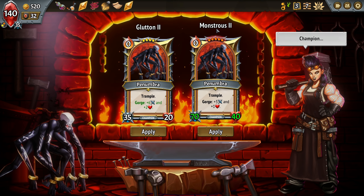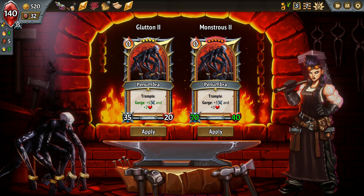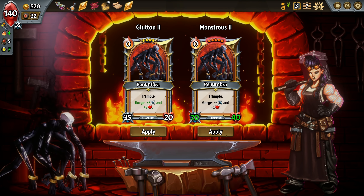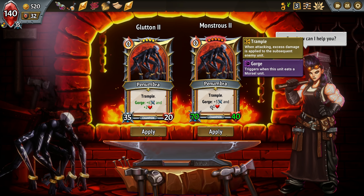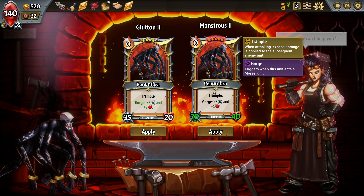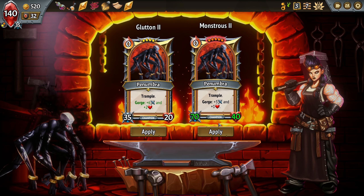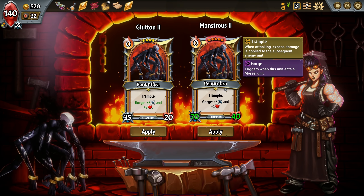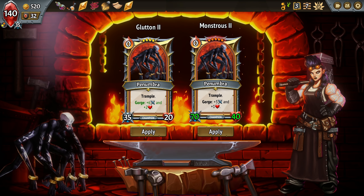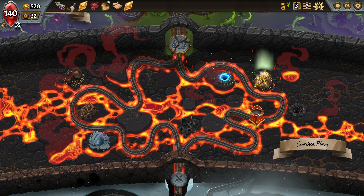What's our champion upgrade? Monstrous. Trample. Gorge gets plus 3, plus 1, but then takes up 5 slots. We do have 7. Oh man, that's kind of crazy. 5 slots? I mean, this is really good if we can descend it. If we can get a descend on that, then I'm happy.